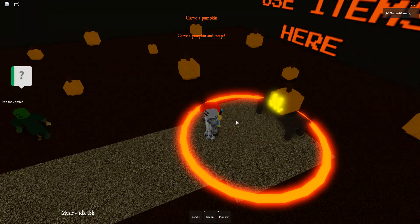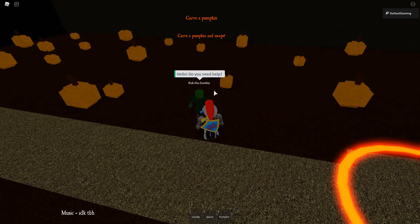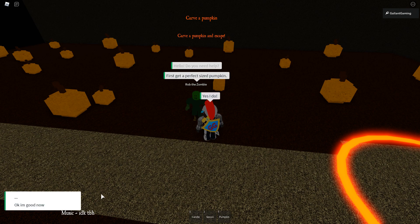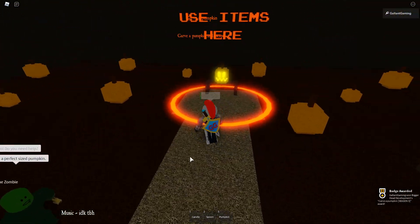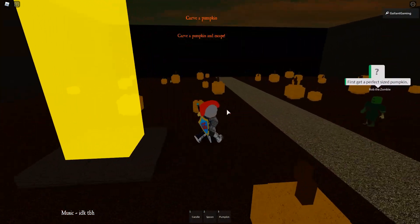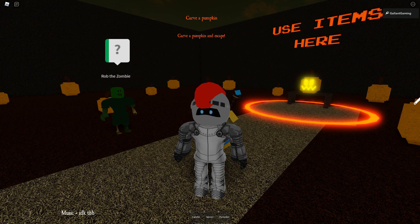It's carved — I swear I did it. It has a wrench on there but I don't know what that means. After you carve the pumpkin, go over and touch the yellow beam of light and you will get the Carve the Pumpkin badge, easy peasy. Now we're gonna go ahead and rejoin the game.